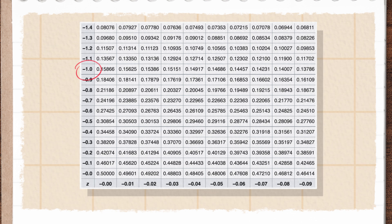We can look at the table and find negative 1.0 along the rows and 0.00 — the hundredths in the z-score — in the columns. At their intersection, we can see the area we're interested in: 0.1587.